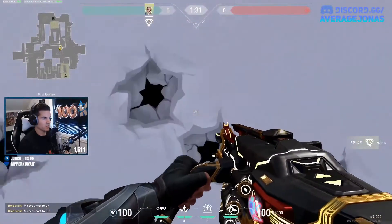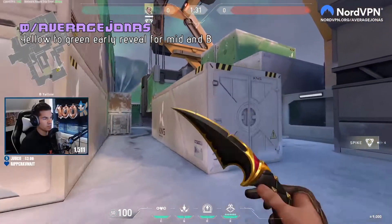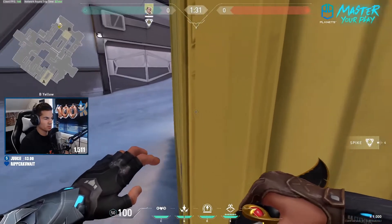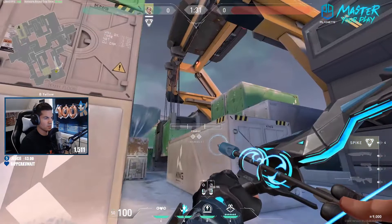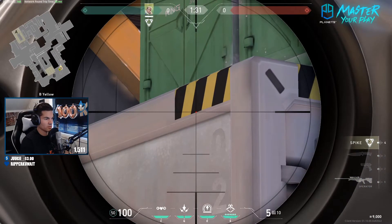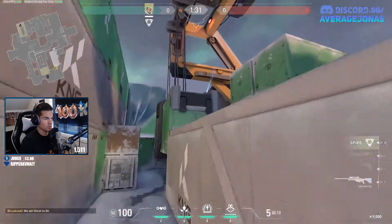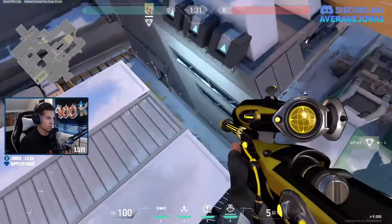A nice defending recon dart that reveals everything of the pusher area for B and also middle is to walk into this yellow crate here until it lines up with the back of it like that. Then you're going to take your top right corner of your charge bar and place it right here — vertically right under the middle of this black one here like that. Do a full charge one bounce — it's going to bounce and hit the edge here, revealing middle and also B here.